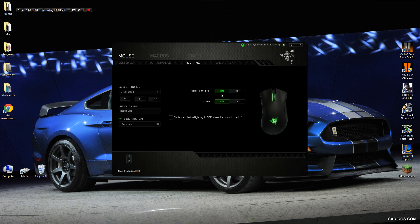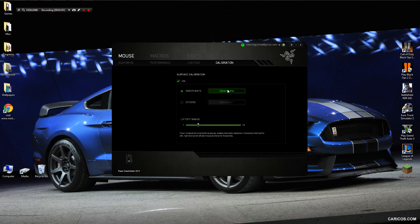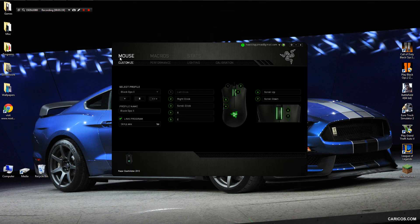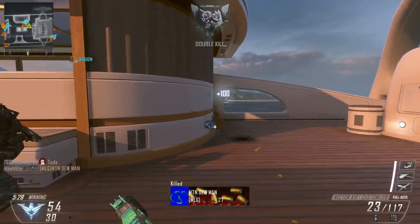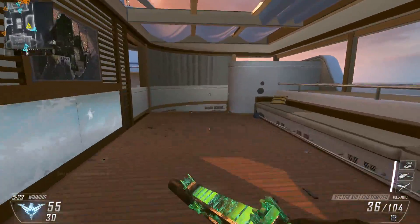There are also lighting effects you can configure — unfortunately I can't show you right now since I don't have a face cam. You can go for complete stealth or have them on for cool looks. There's also surface calibration: if you have a Razer mouse mat you can select it from the list of Razer mats, or use your own mat and calibrate it manually. Razer Synapse is an awesome program if you have a Razer mouse, and it's really recommended for the bonuses like side button programming. If you have another gaming mouse, check with your manufacturer for a customization app.